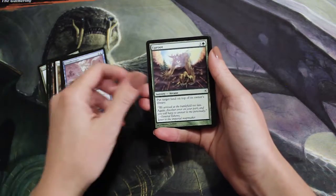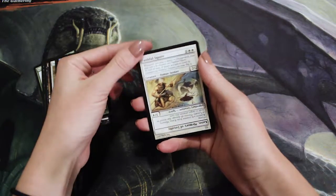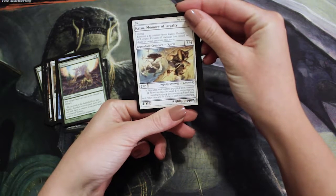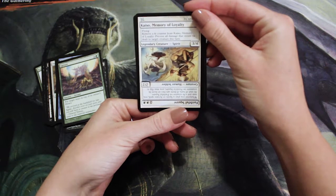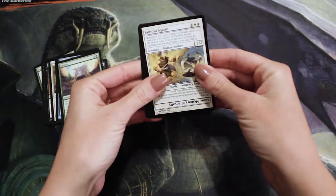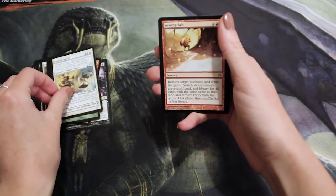Here's our first uncommon and it's one of the flip cards — not the Innistrad kind, but from the Kamigawa set where they flip. It is Faithful Squire on one side and Kaiso, Memory of Loyalty on the other side. And we've also got Sowing Salt.